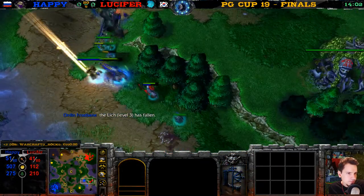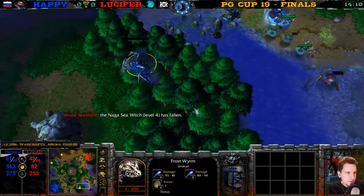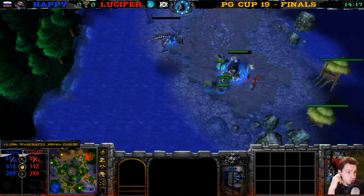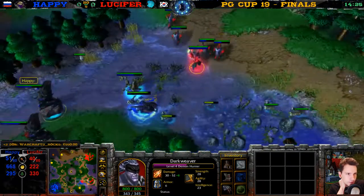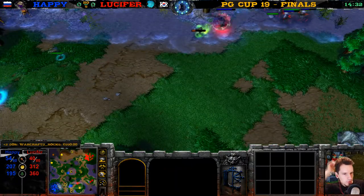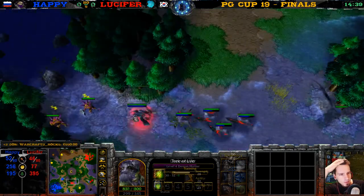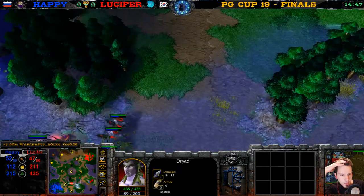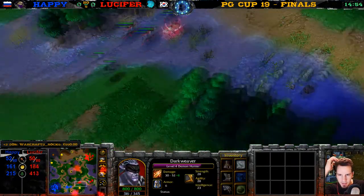Just killing that Lich — and now she dies. Tinker level 2. This Dryad is in trouble. Lucifer at 42 supply, Happy at 51. This Tree of Life — putting some more wisps in there, expanding gold mine. The one-hit-point Frost Worm — if this Dryad can find him somehow. Frost Worm just saying hello to the Dryad. We have Demon Hunter level 4 and some Dryads — no more Fiends. The Dryads are pretty powerful and there's no Lich either. Lich is back — Happy has to retreat a little. Pocket Factory set up. Lucifer is still in this game, guys. You guys are already thinking Lucifer is dead from the very start, but he's not dead.